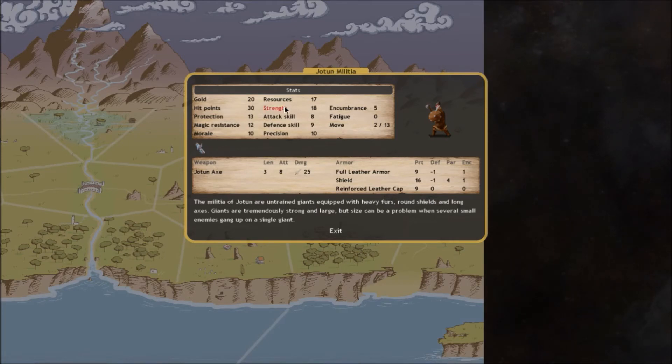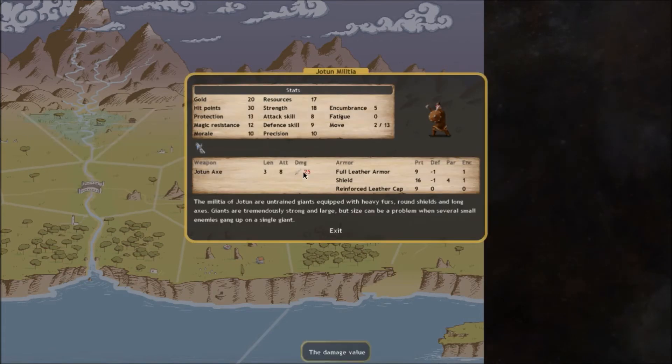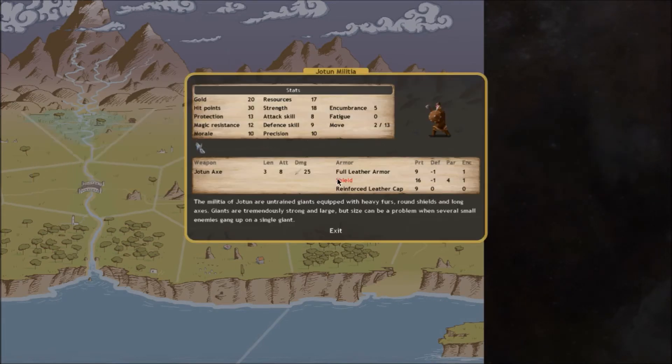Strength influences how much damage you do. A high strength makes your weapon do more damage and makes it easier to punch through other people's armor. It's a relatively important stat but not the most critical. Precision is probably something we don't have to worry about as Niflheim since we don't have many ranged units. Precision represents how skilled a unit is at targeting - it's only used when casting spells or firing missile weapons. The higher it is, the more chance it will hit the target.